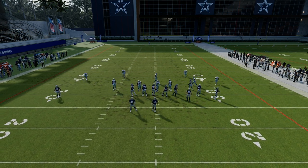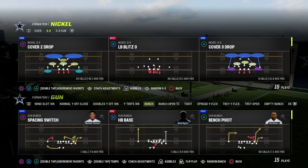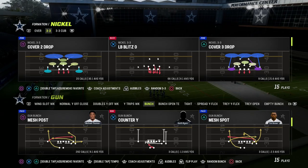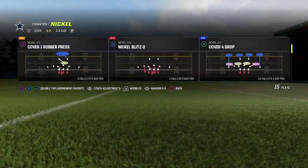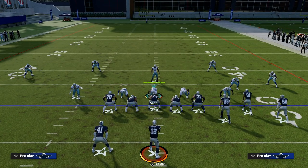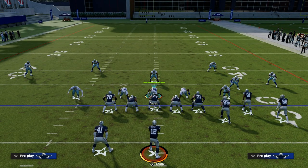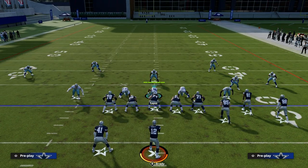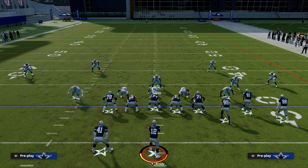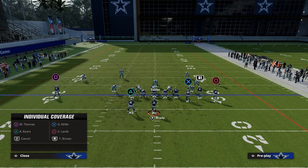If I come out in nickel 3-3, you're going to see a significant difference. Not only do we get really good personnel on the field — we can put safeties at linebacker, which I do recommend because linebackers don't animate well. You get better personnel, but you also have better adjustments. When I audible, you'll notice that if I zone my linebackers, now I have three linebackers. If I crash my line, it doesn't affect the two linebackers on the edges. These linebackers are actually considered middle linebackers, so I can man up the right side linebacker on anyone on the field.